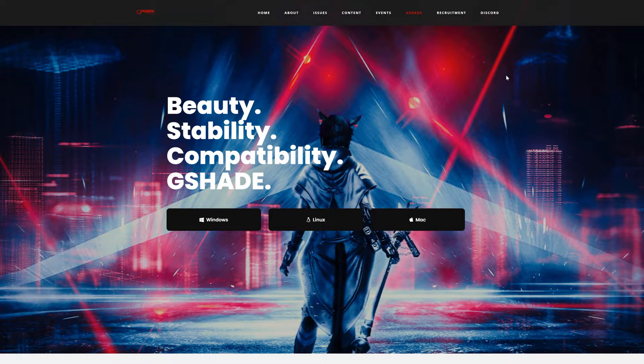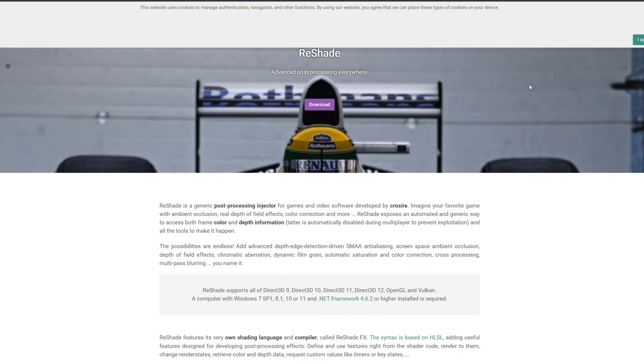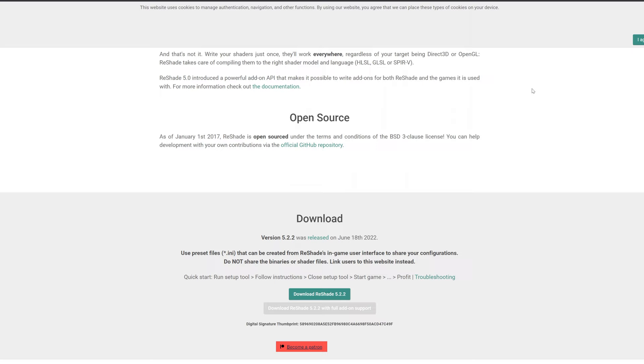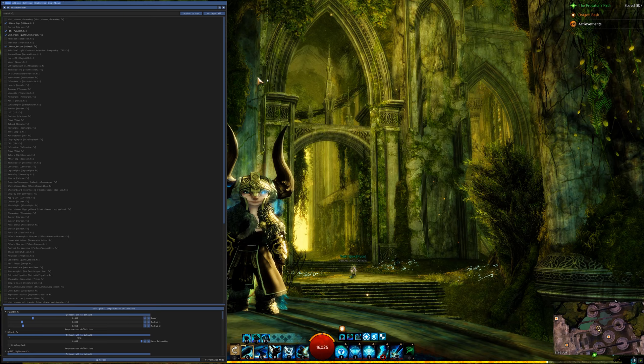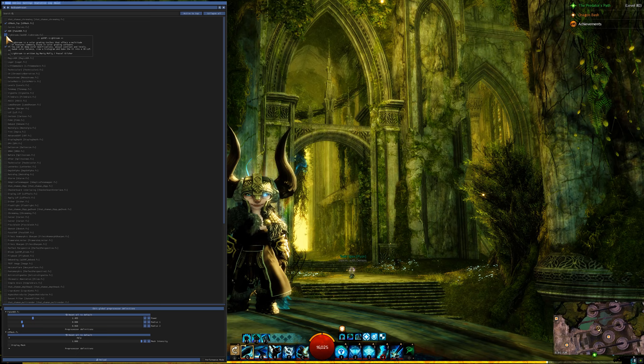There are two options that I know of for shaders: G-Shade and Re-Shade. I'm using Re-Shade for my game, however both are very straightforward to download and install. If you're using Re-Shade, just download the client and run it, making sure to select Guild Wars 2 when asked what game you want to install Re-Shade onto. Once you're done and back in the game, you can open Re-Shade by clicking the Home button on your keyboard. The shaders that I use are HDR and Lightroom, just to increase the depth of shadows and detail in all the textures and to slightly adjust the lighting in the game.